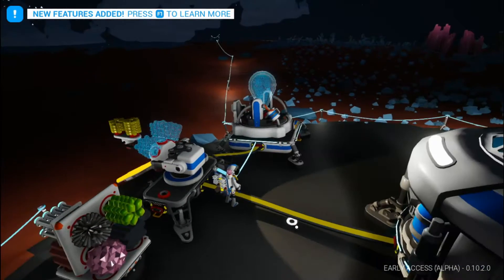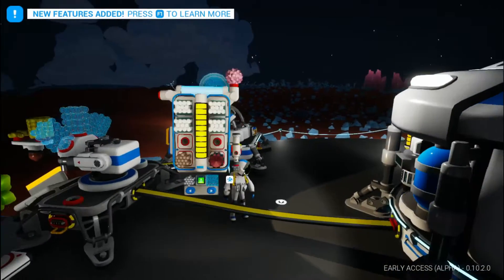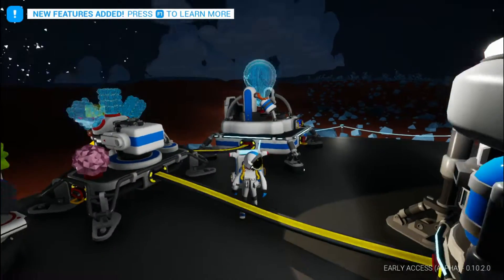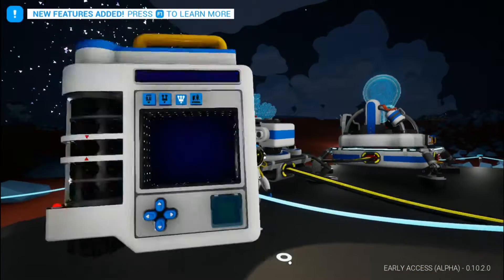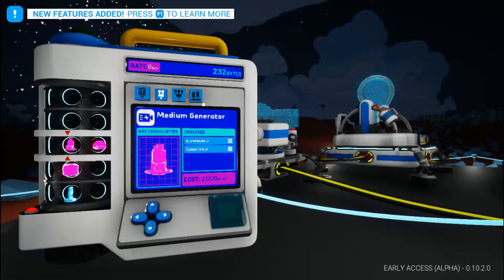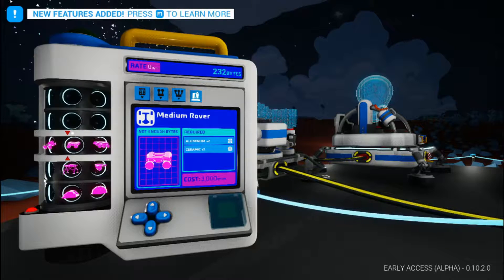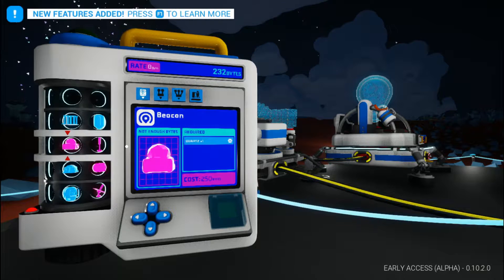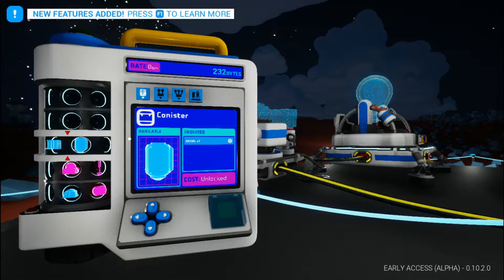In the next episode, I'm going to do some off-camera work maybe with Zach, and we're going to be mining. Hopefully we will have either the stuff we need to make a buggy or a medium rover — preferably a medium rover, just because they are a lot better than the buggies, and by a lot I mean a lot. We'll hopefully have a stable power grid up, or at least solar panels and some wind turbines.